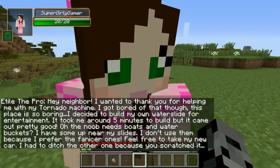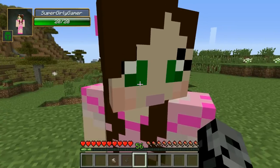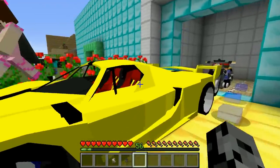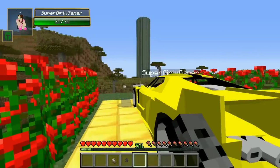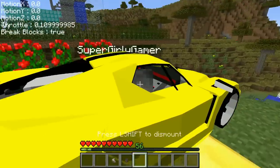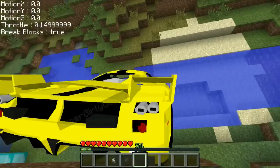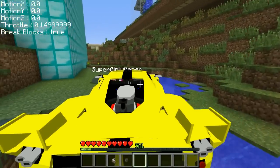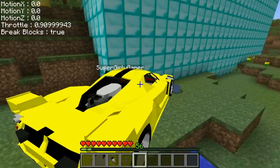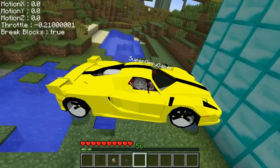Feel free to take my new car - I had to ditch the other one because you scratched it. I didn't scratch it! Yeah you did - you were riding the motorcycle and then you took it on the way back and crashed into a hole. Oh wait, look at this new car - it's so beautiful! Okay, let me drive. Do we want to take the car or the motorcycle? I can't see anything in this car. Are you in? Alright, bring us to the water slide. Oh no - go right! Jad, you're gonna scratch it!